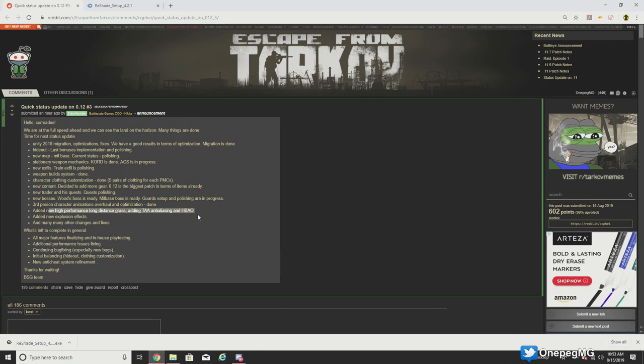They're adding TAA anti-aliasing and HBAO, which is a little bit interesting. We all kind of know Tarkov isn't exactly known for its graphical optimization. TAA and HBAO are both higher-level, more graphically intensive levels of anti-aliasing and refinement — basically forcing the GPU to render in better detail, putting more emphasis on the GPU. This could be a good thing for some people but not others. It'll be interesting to see where optimization lands once 0.12 goes live, because we don't really know what this is going to look like. Everybody remains hopeful, and I hope this ends up knocking it out because we really need a win here.